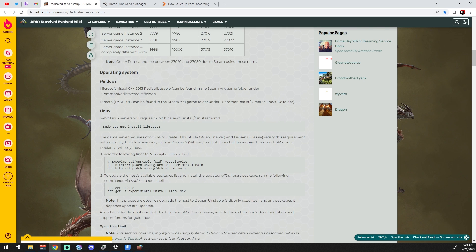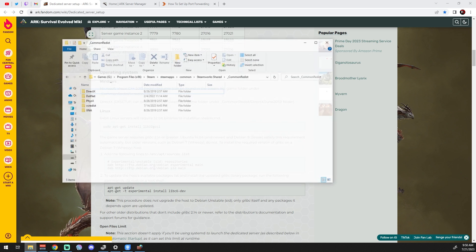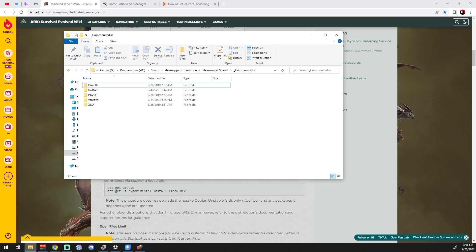For prerequisites, Microsoft Visual C++ 2013 and DirectX from June 2010 are required on your machine — both to play ARK and to run the ARK server. If you're putting this on a machine that already has ARK installed, you're fine. If not, you'll need to get those two packages and install them. You can find both packages inside your Steam directory — there's a DirectX folder and a VC Redistributable folder.